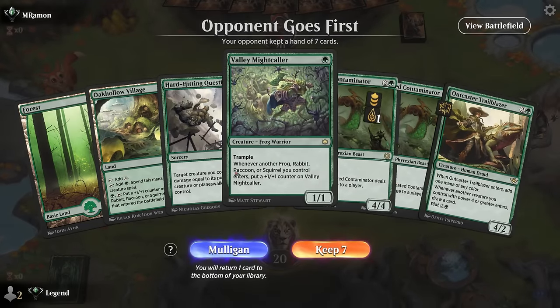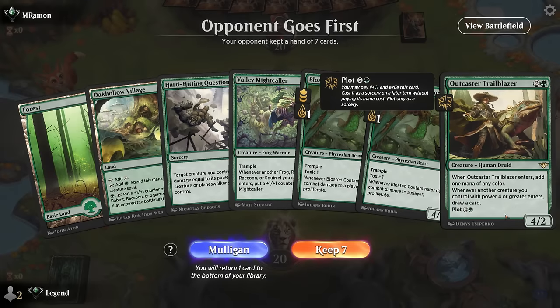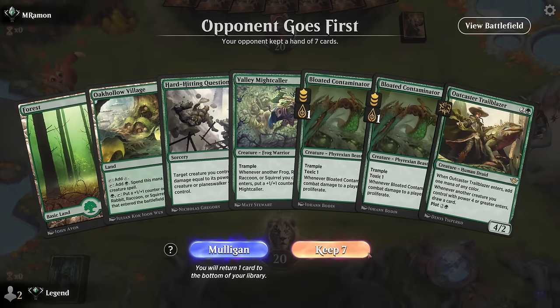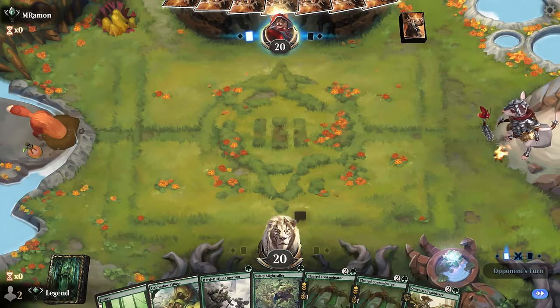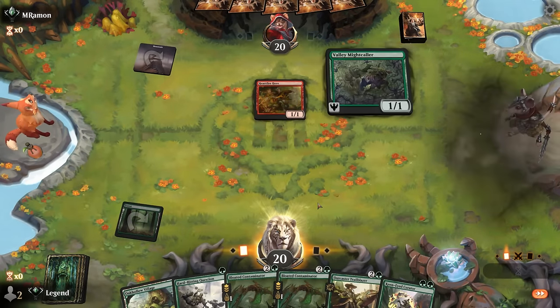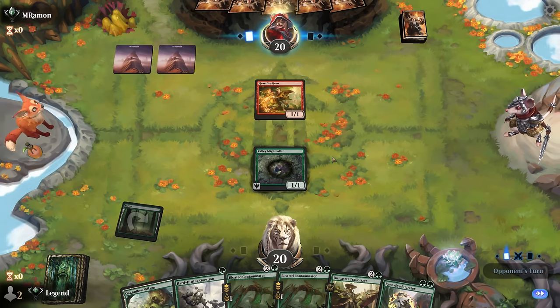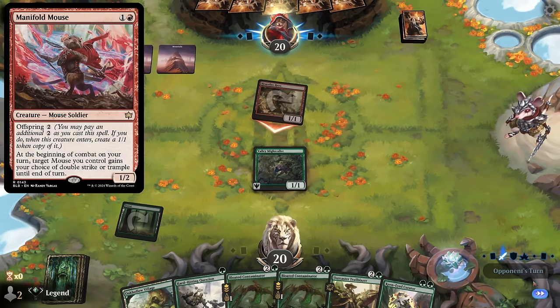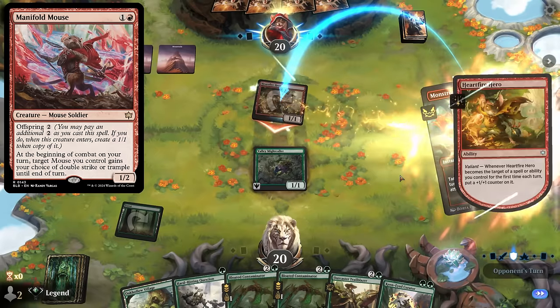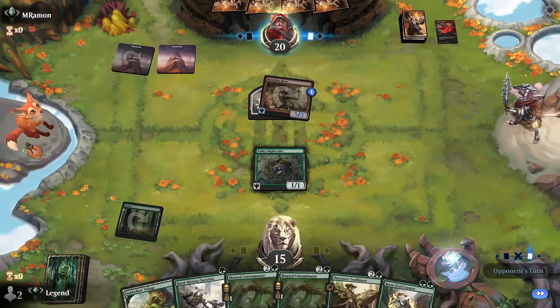Game four: we're on the draw with what looks like a keeper — a little slow to get started with no good turn-two play. Maybe that's still cause to mulligan, although we're on the draw so we're more likely to pick up something to fill the gap. Trailblazer isn't bad with double Contaminator, so we'll try it. Facing turn-one Mountain — no surprises there. Curator is a good pickup. This is the dilemma: you're just never in a good position to block, so you just need removal as interaction and hope the opponent runs out of steam.